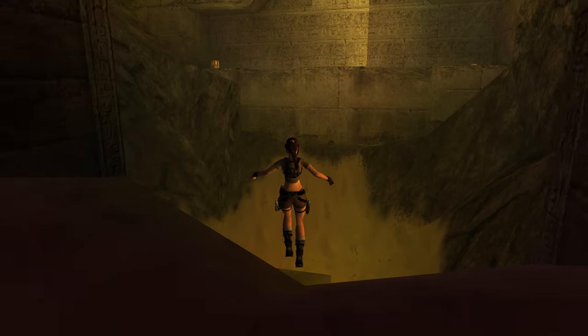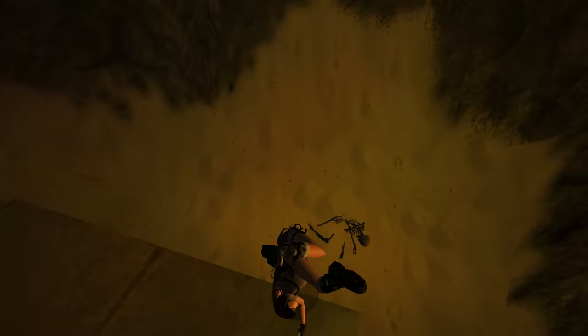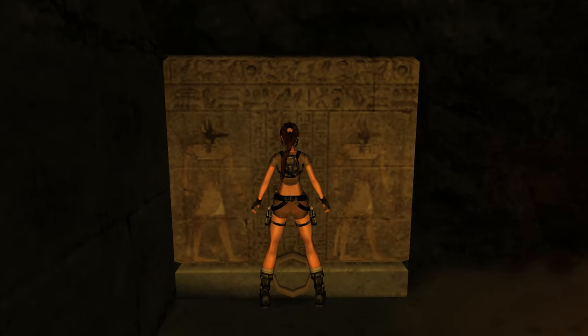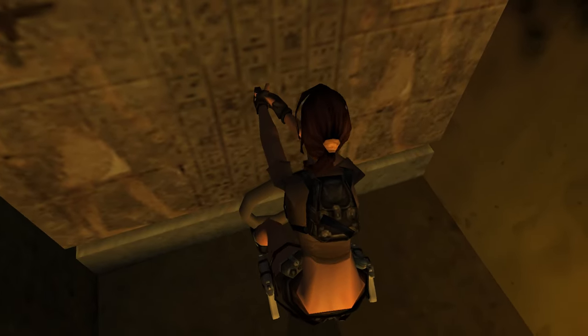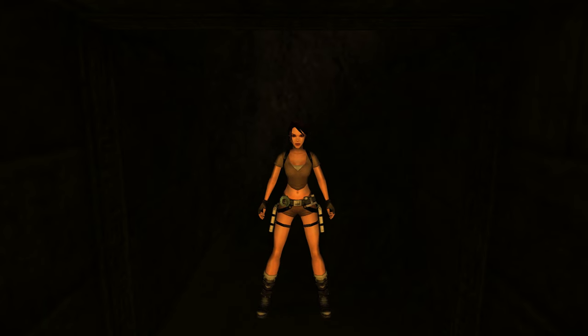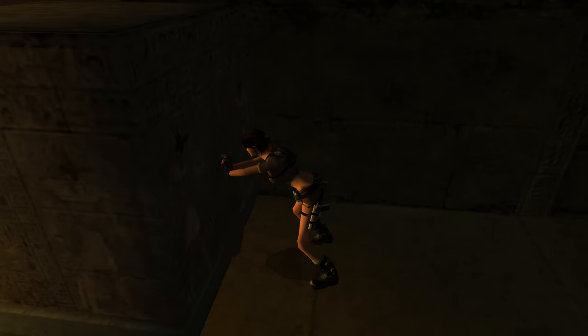Our next order of business is to work out how to get up to that ledge. You can see the beetles on the wall — those are actually going to reveal some poles. But first let's deal with the scorpion and collect a small medkit dropped by this poor unfortunate adventurer and prior visitor to the tomb. We can pull out this block and we're going to need to use this again in just a moment. If we hop over the block and into the gap it revealed, we can hop up and pull another jump switch — this is going to extend some poles and lower the block in the wall.